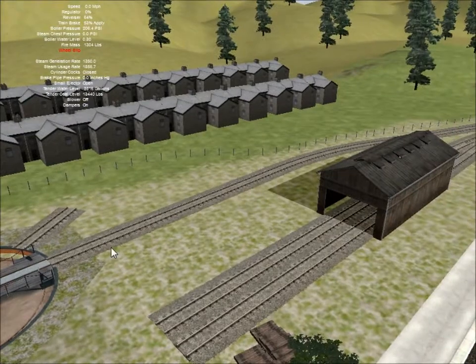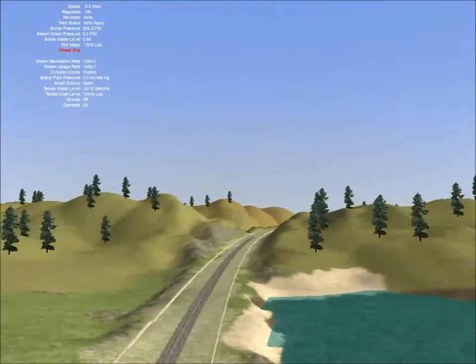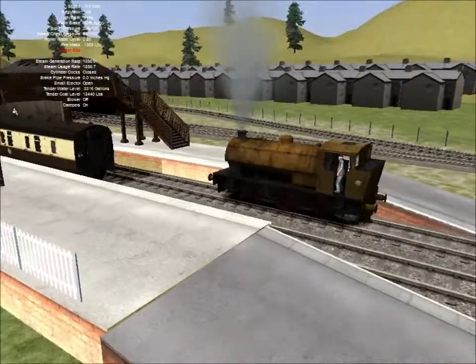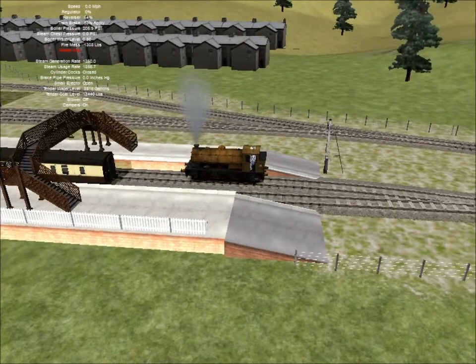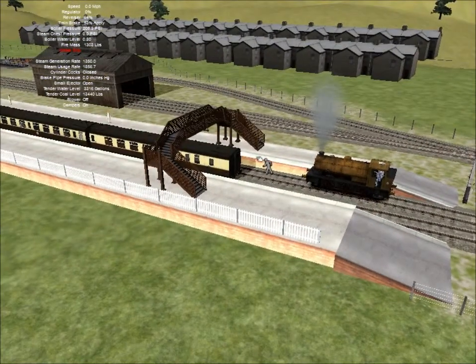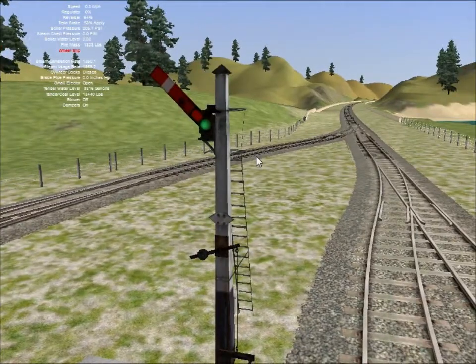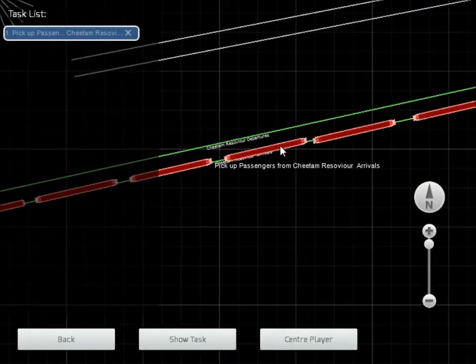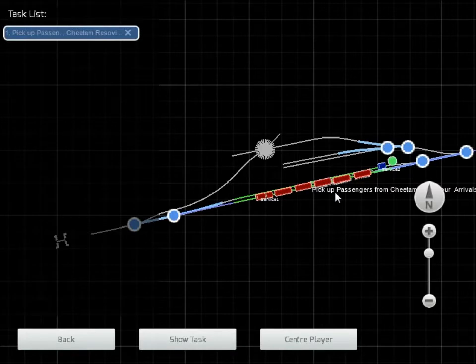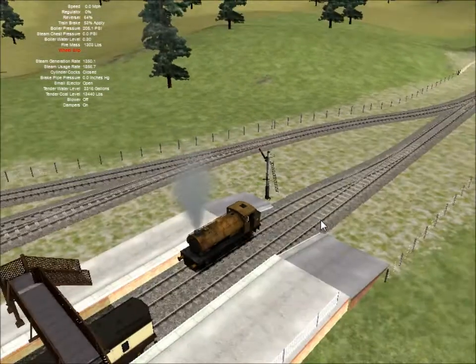And then once you've turned, you simply roll back and stick your engine in the shed. Then the station pilot — which at the moment appears to be Idris — will roll back, couple up to the coaches, drag them out, and dump them in this platform, because if you notice, we've got a signal here. Going into the map: this one is departures, and this one is arrivals.